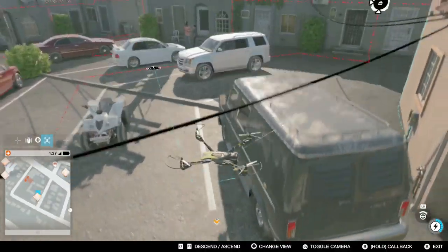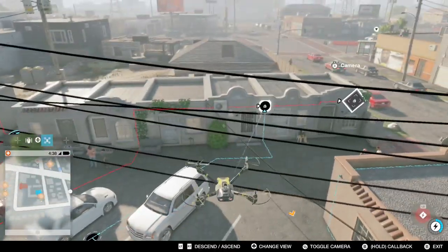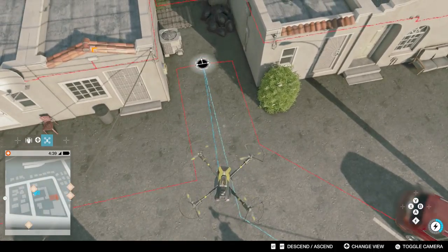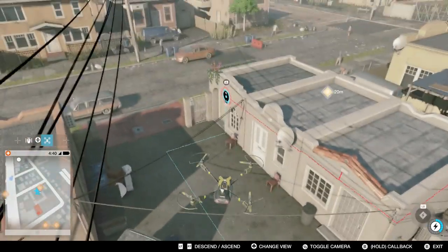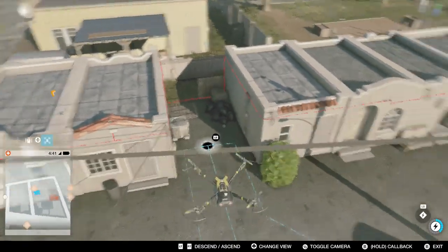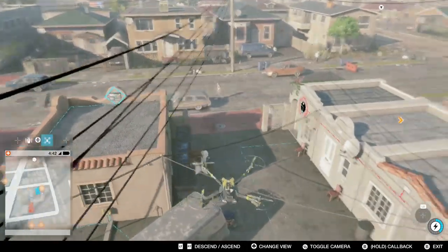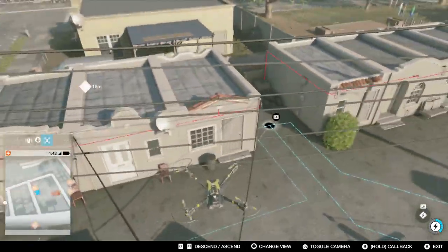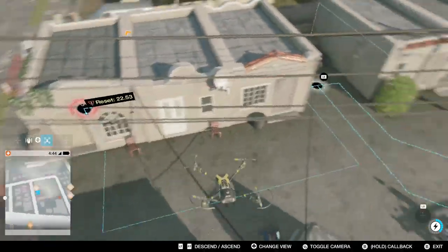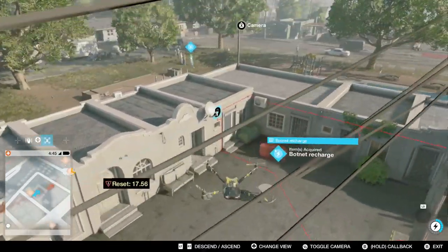I'm deploying my drone again to scout from above, which is a way better view. I can fly around and solve the puzzle. As I mentioned in previous videos, there are locks with timers that will reset after a certain time, meaning the entire puzzle has to be redone. I recommend keeping the locks in position so they don't count down, and solving everything as fast as possible.